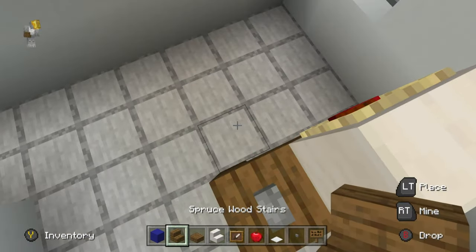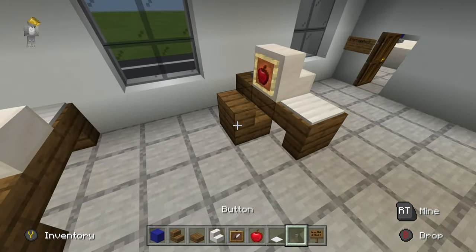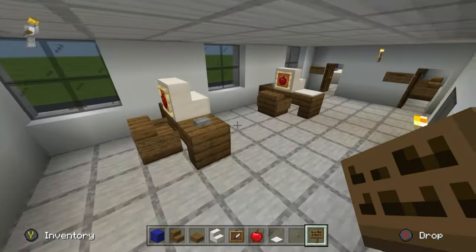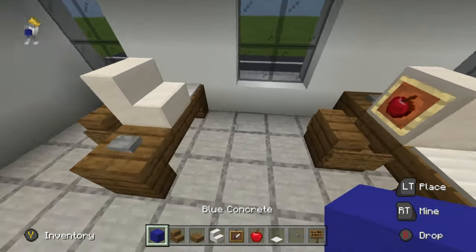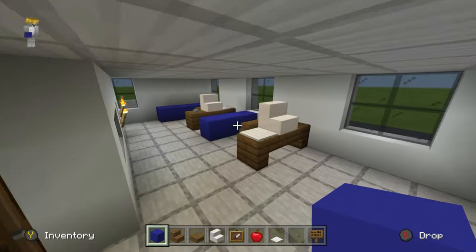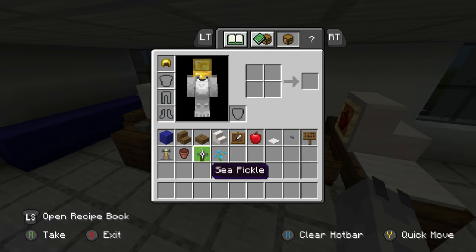Each desk gets a computer right in the middle — quartz stairs with apples in them, or laptops if you prefer. Of course, place the keyboard and mouse. Put chairs directly behind the screen and add signs. Feel free to change the makeup of the desks, chairs, and computers. Add a blue concrete partition in between the two desks, and one, two, three, four blue concretes at the back as well.